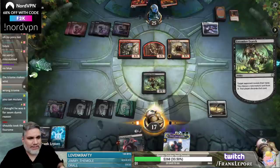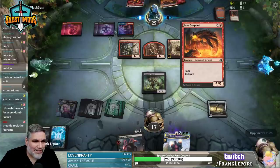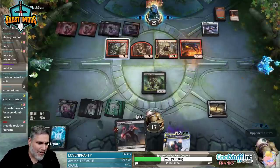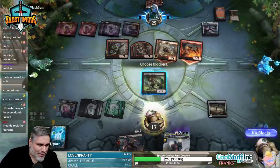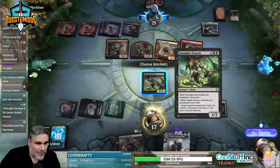Oh my god — I'm so stupid. I'm just going to take this last Lava Serpent. I guess this guy's almost fine in the graveyard anyway because it doesn't matter — we can't cast it in our hand because we don't have blue anyway.